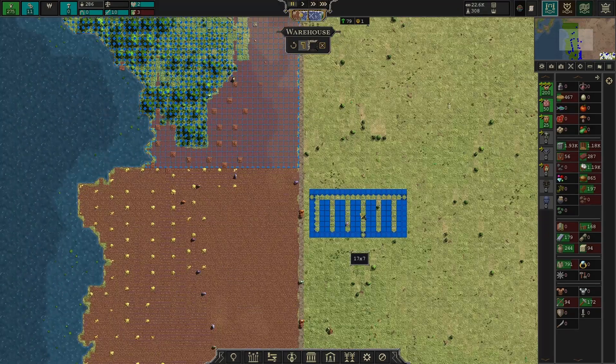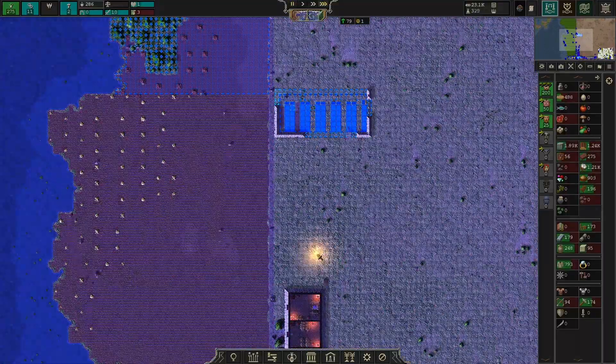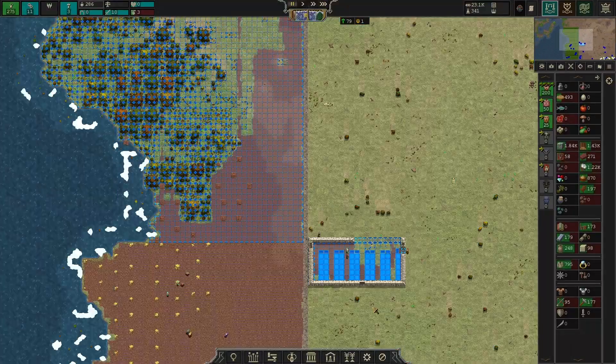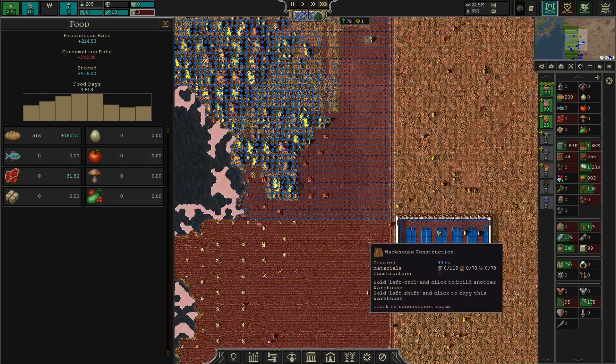I'm tempted to put another granary up here — it's maybe overkill, but it will let us move more grain with fewer workers. It's within range of our janitor, so that works. Just solving little logistics problems. I'm going to wait on expanding population until the food situation is under control.